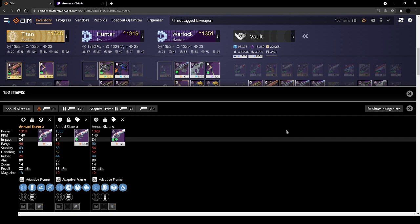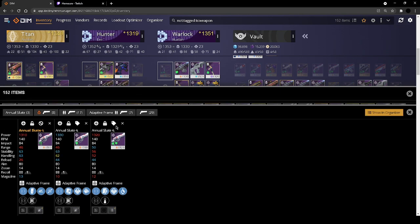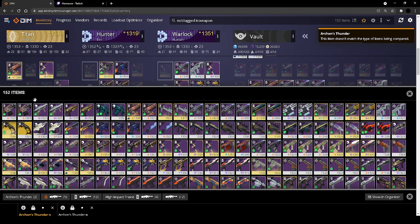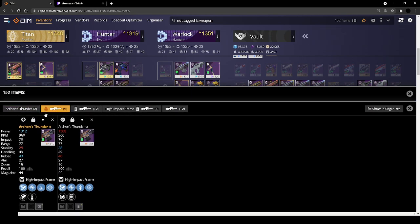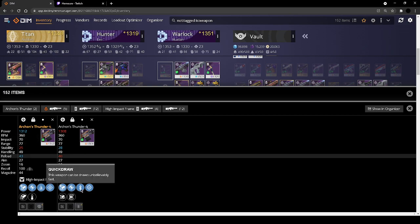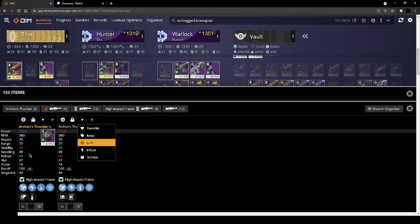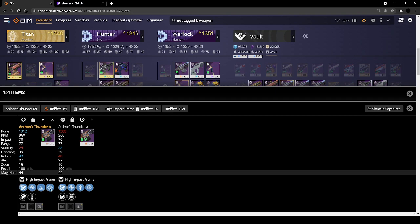For Archon's Thunder, you might look at this and say quick draw snapshot is a great PvP roll, but just because of the RPM of this weapon I wouldn't ever use it, so I'm going to go ahead and junk that.